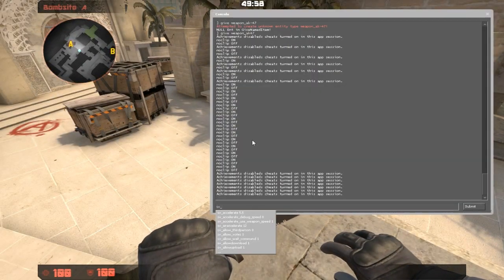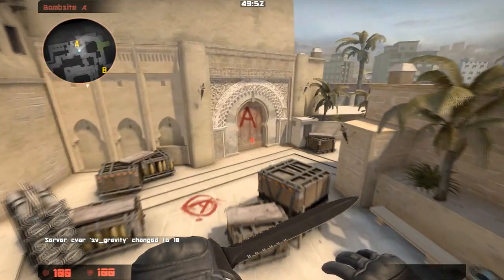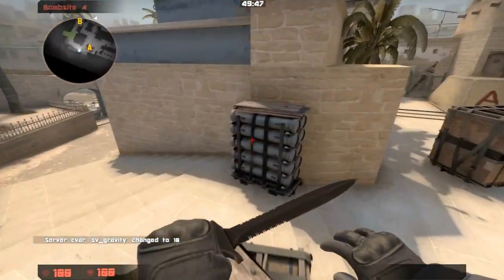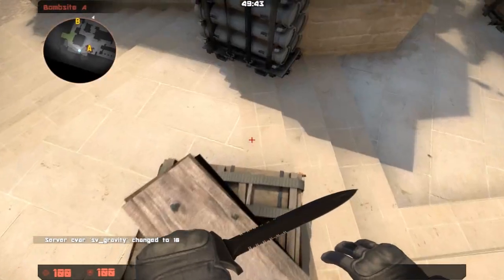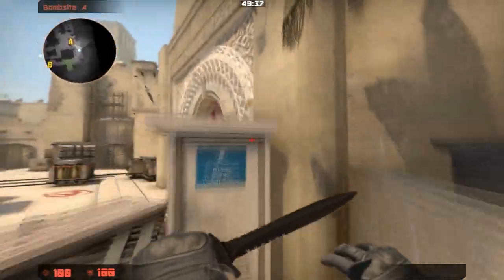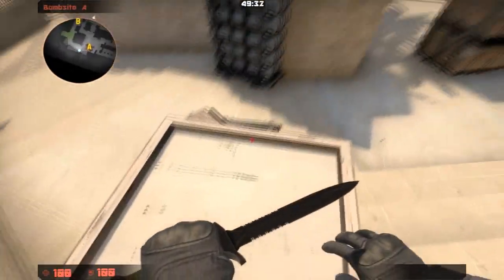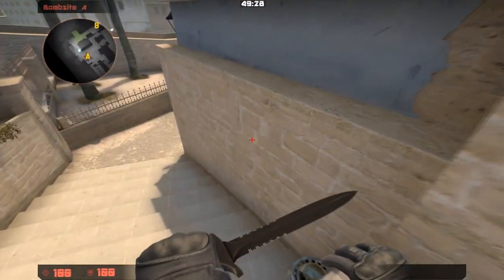One fun little thing - if you didn't know, sv_gravity set to 10 and you're Superman. And for those of you wondering if you can get to that - like you'll try and jump from here up onto there - no, you can't, even with gravity turned off. You just take forever to go down, because there is an invisible wall here. Much sad.